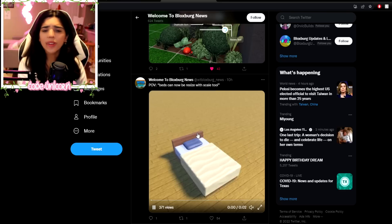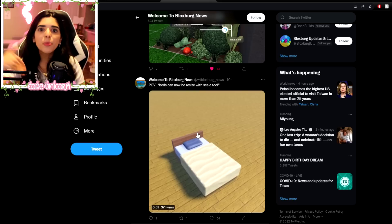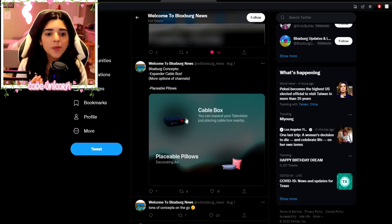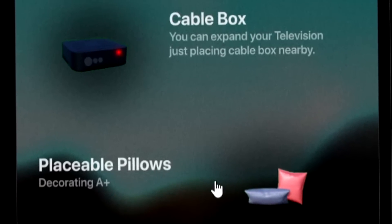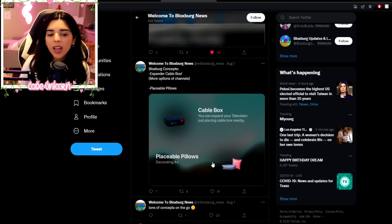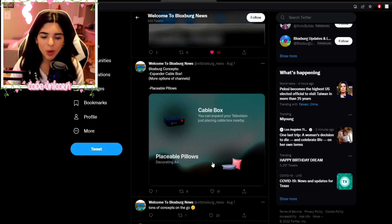Beds can now resize with the scale tool — that would be cool, like turning a small bed into a bunk bed or turning a bunk bed into a normal bed. Also, some more concepts: expand your cable box for more television channels, and some placeable pillows. Pillows would be awesome — right now people make their own pillows with rocks, beanbag chairs, and basic shapes, but placeable pillows would be super fun. A cable box sounds really fun and realistic, like you'd have to buy it for more channels.